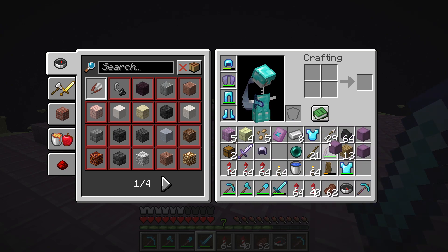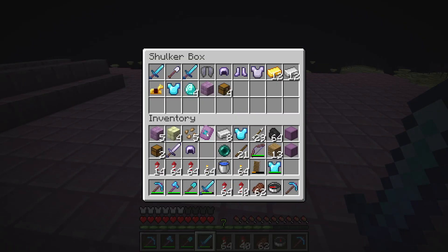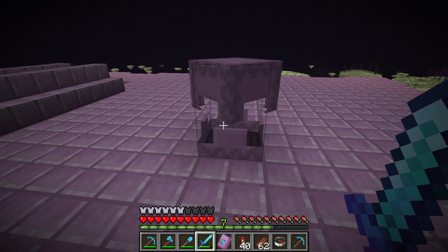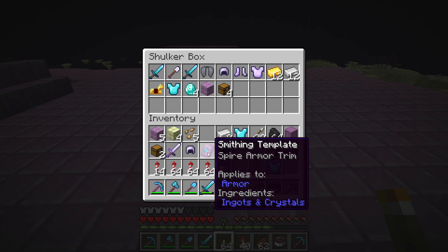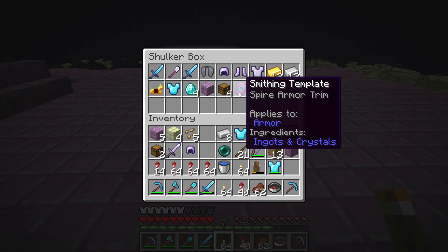What is this spire armor trim? I still don't know, don't really know what it is. I think it makes your armor look different maybe? Why would I want my armor to look different?